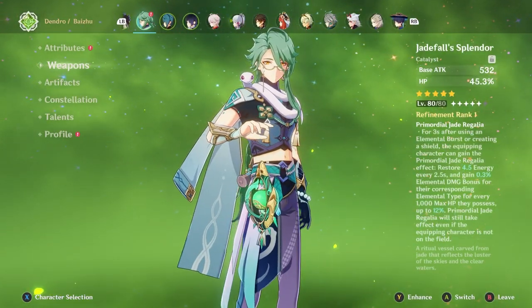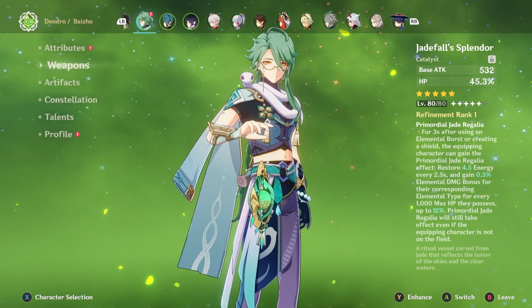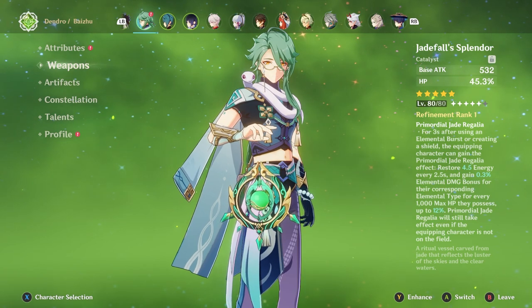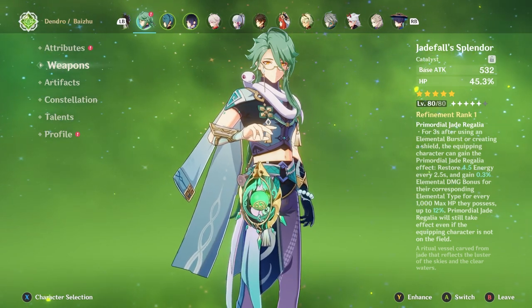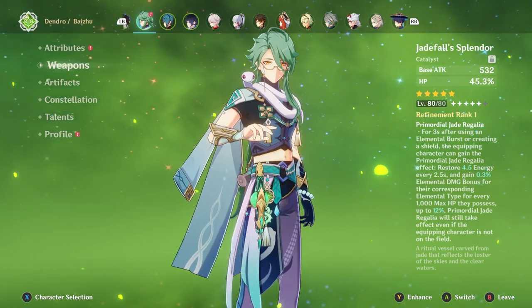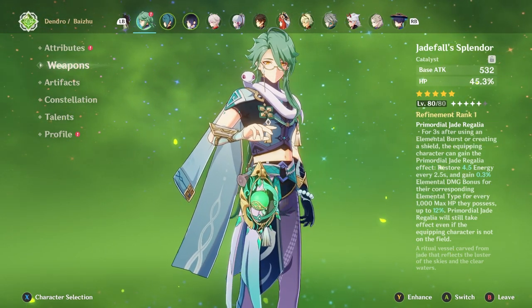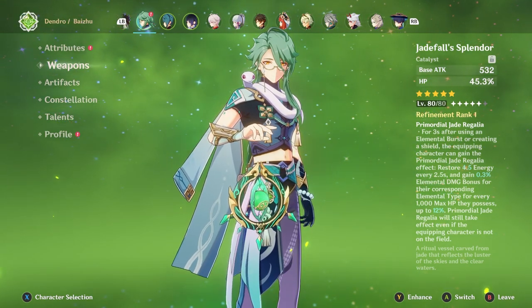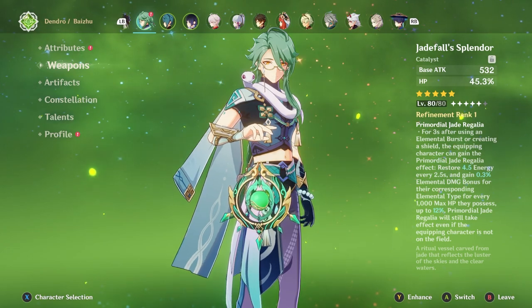When it comes to his weapons, there are two that take the cake — one premium and one free-to-play. The Jade Falls Splendor is his signature weapon: for three seconds after using elemental burst or creating a shield, the equipped character gains the Primordial Jade Regalia effect, restoring 4.5 energy every 2.5 seconds and gaining 0.3% elemental damage bonus per thousand max HP up to 12%. This also works when the equipped character is off-field. It has an HP main stat since his skill and shield scale off max HP.